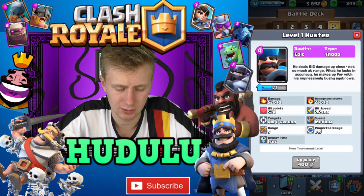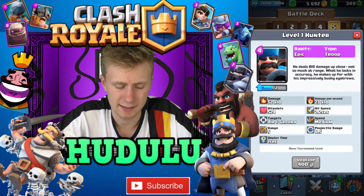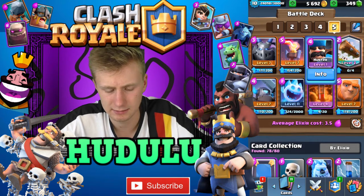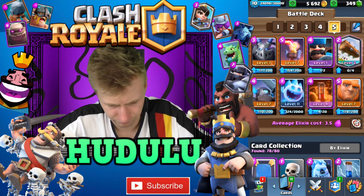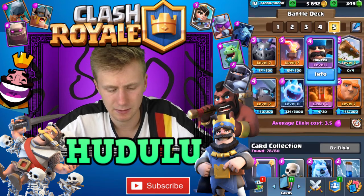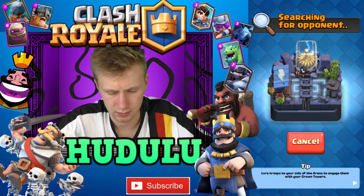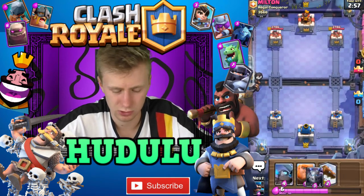Now two Hunters won't kill each other in one shot, and the Hunter is a pretty weak troop and dies quite easily, which is why you have something like the Giant in front of it. In comparison it has about half the hit points of the Mini Pekka and a little bit less than the Mega Minion in this deck, so you know what you can use to tank it.